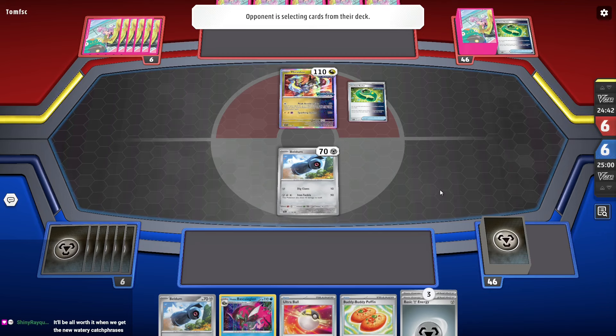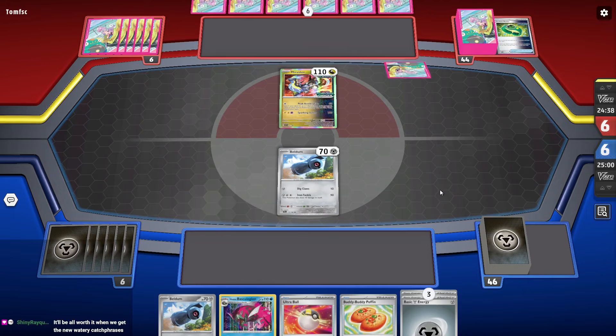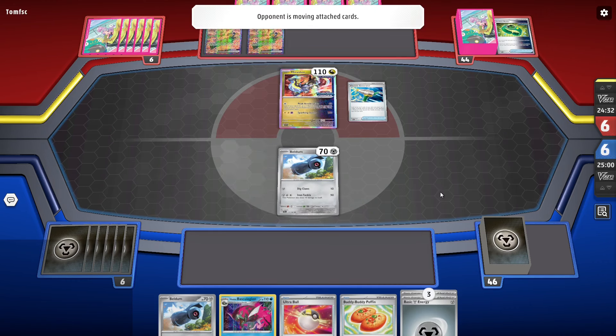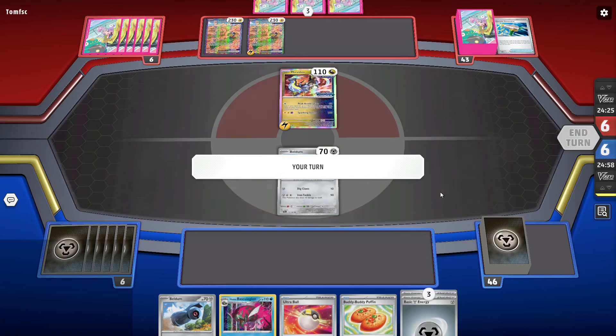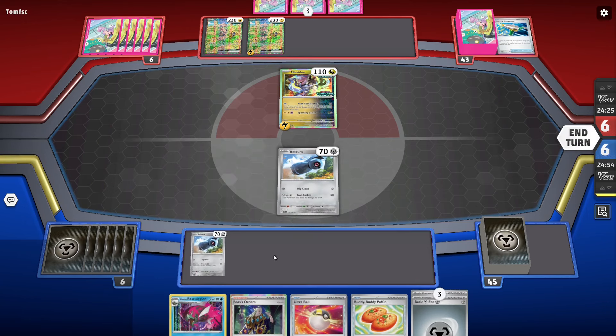The Heatrans aren't really that important because they don't survive very long. I just basically have to keep pace. They're gonna knock out my Beldum most likely. If they can't knock out my Beldum on turn two, then we have a very interesting situation. Oh, that's actually huge — the watery new Catraiser could be a thing!